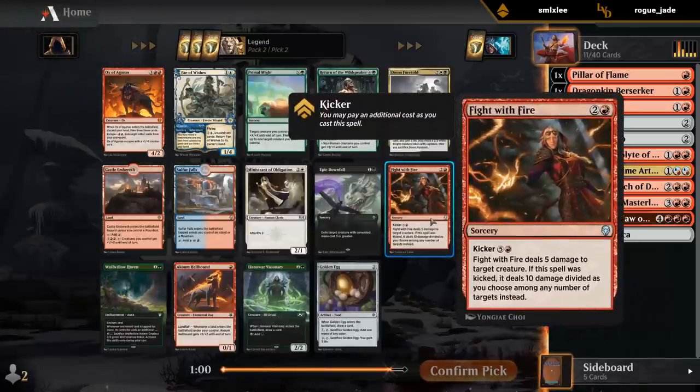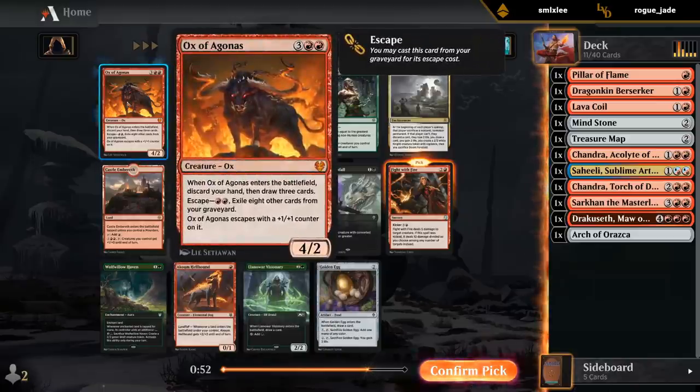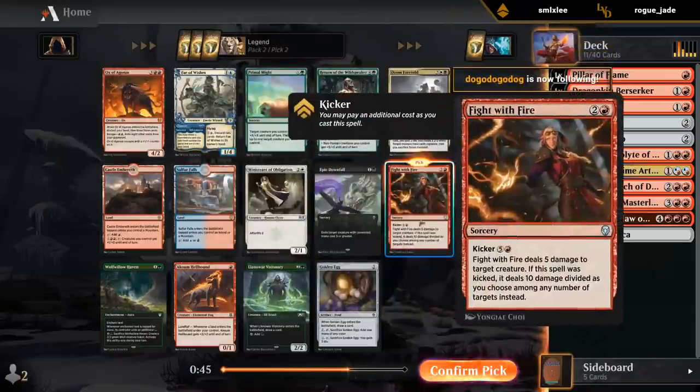I do like Fight with Fire — good removal, potential win condition. Castle Embereth would be amazing if we had more creatures. And there's an Ox as another way to draw extra cards. But I think we're doing okay in terms of expensive top-end cards, so we'll take the removal spell.